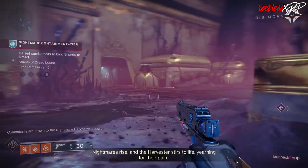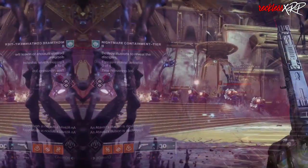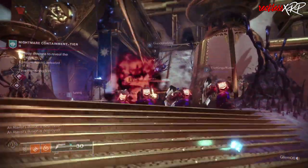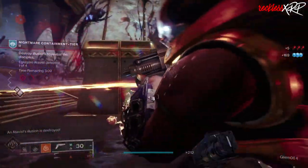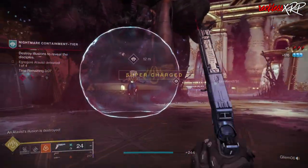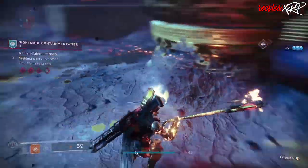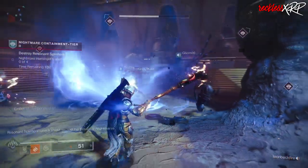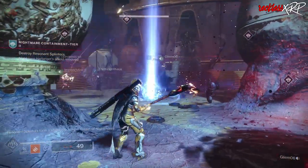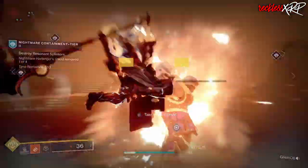Defeat enemies to spawn Shards of Dread — Overload Dread enemies will actually spawn as well. After that, you will need to defeat Egregore Atavist, but this time there will be four of them instead of two. Once you complete that, you'll have to defeat more enemies to bind Shards of Dread. And then when it comes to the boss fight, the boss can also be two-phased. However, when the boss puts up their shield, there will be four Resonant Splinters this time instead of just two. Destroy them, melt the boss down, and move on to tier 3.